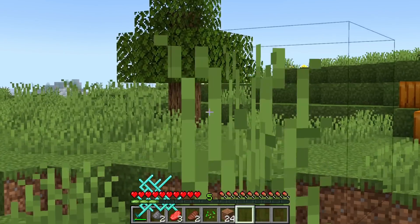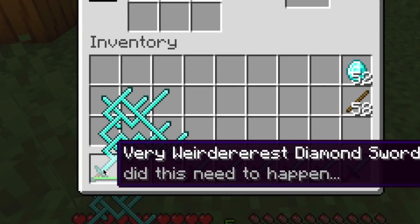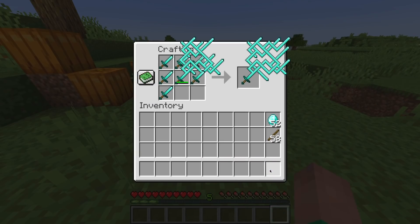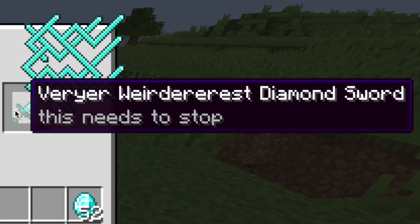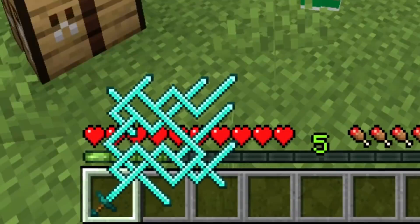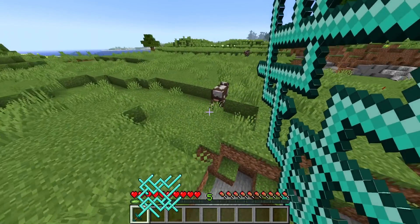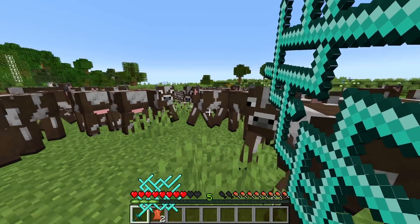I lost my crafting table again, so we're going to craft up a new one. We put in six swords on each side and put the very weirderest diamond sword right here, add six swords, and we get the very weirderest diamond sword. This needs to stop. Guess what? It doesn't stop — there'll be more to come. This sword is already getting pretty crazy, it goes out very far, it's hard to fit on the screen. There's just one little cow left, so let's spawn in a few hundred — maybe a thousand cows. It's time to use this and possibly die in the process.